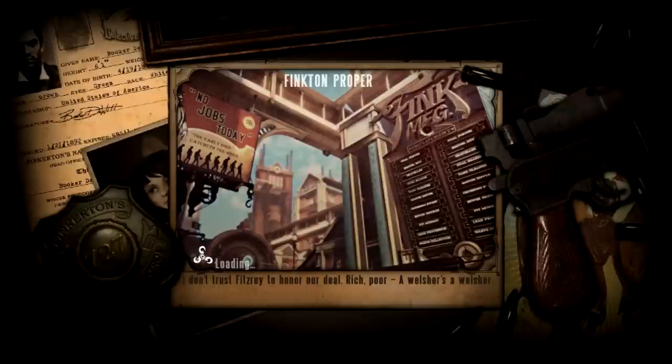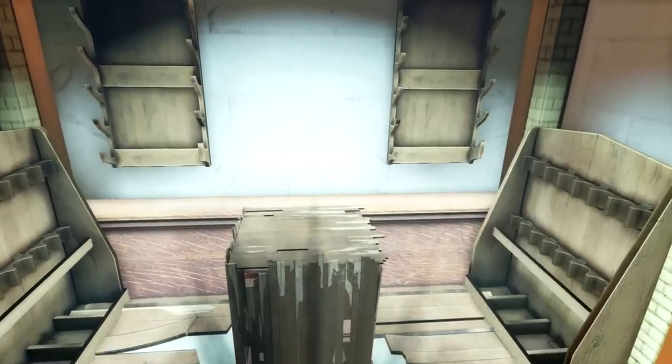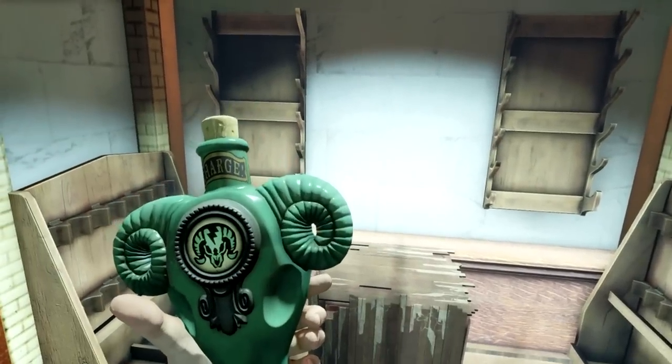Hi! Welcome to Finkton Proper on Bioshock Infinite. We are going to be grabbing a couple of voxophones — maybe just one voxophone and one telescope — and this Vigor, which you might miss: Charge.